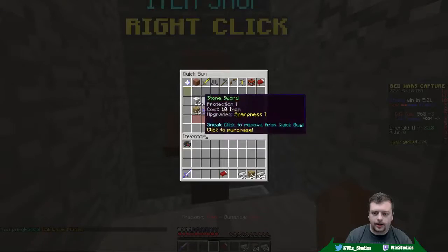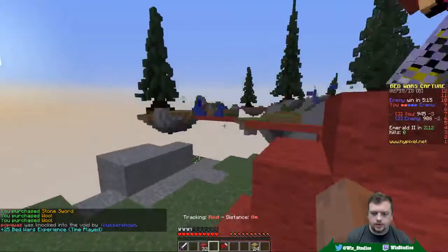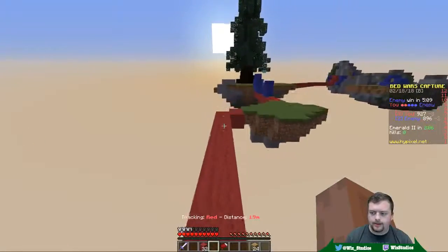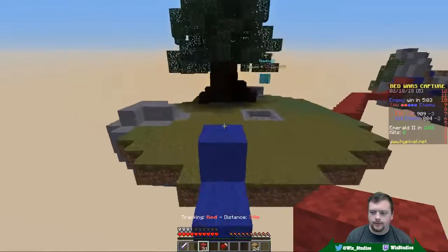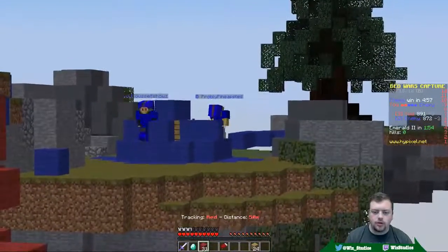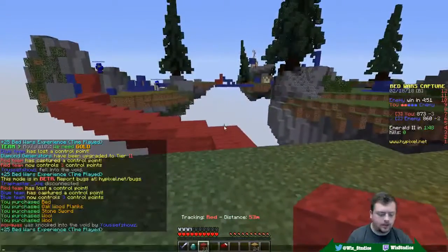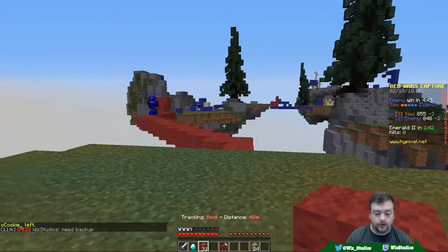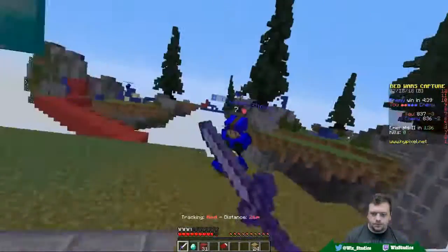I actually want to get myself some resources — I think we have a blue guy incoming as well. They had a blue guy disconnect, so we're down a player. The enemy is going to win in five minutes if we don't get this control point back. Oh, there's two of them over here — why are there two of them over here? This is not good, I need backup. I need this one to charge me — I need something to happen here.